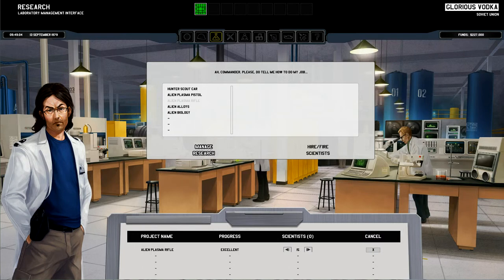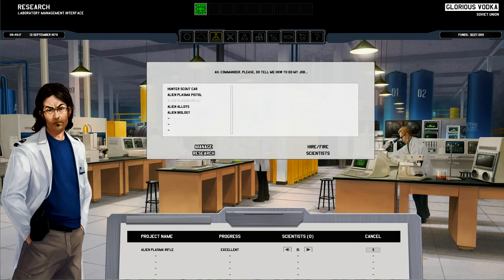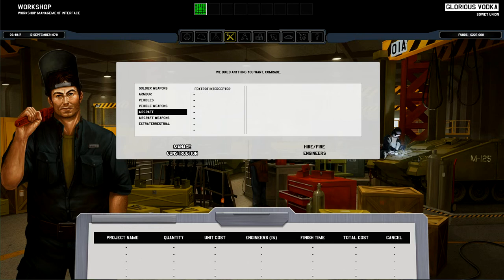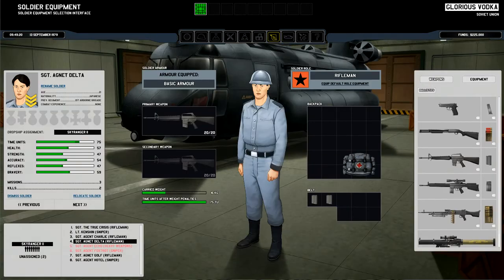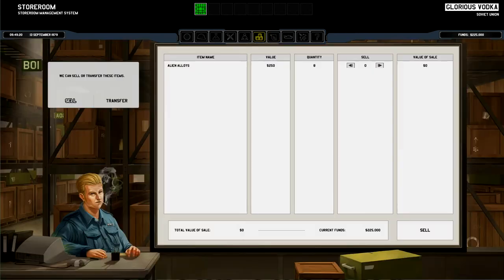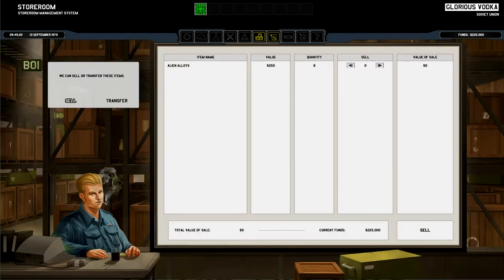Excellent. We have some time to mess around in the base screen while I wait. All we can do is make that Foxtrot Interceptor — we could make another one of those, being that we have two extra hangar spaces. Might as well, right? If that's the only thing we can make. We got two injured, so we're gonna unassign them and then reassign two spares.